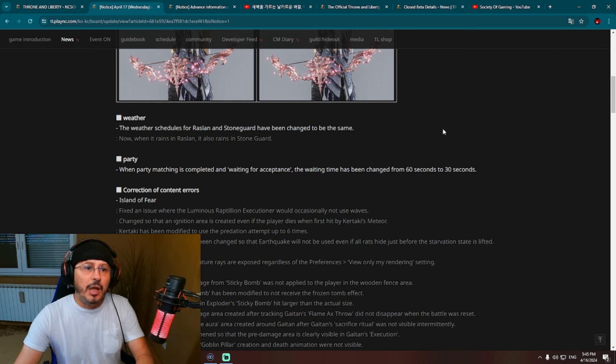This is a very good change. The map of Throne and Liberty is divided — not physically, but into two regions. On the left/west side we have Raslan, and on the east side we have Stone Guard. Very often it happens that we have opposite weather in these two regions. For example, when it's raining in Raslan, in Stone Guard it's sunny, and vice versa. That's very confusing, especially if you play on a few different characters and need to run to another part of the map.